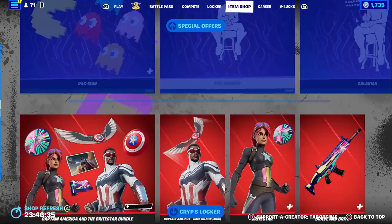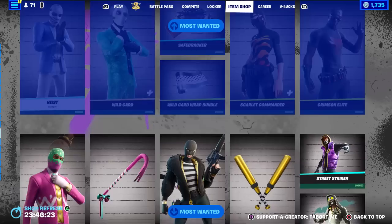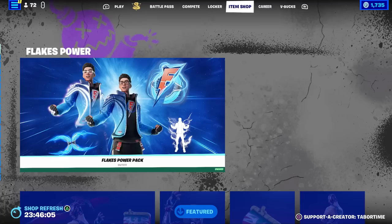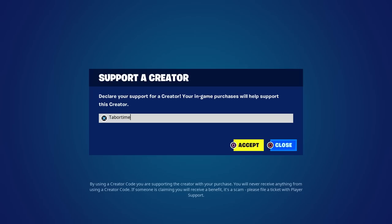We also got Captain America and the Bright Star bundle returning, Crypt's Locker bundle is still here, and all the Most Wanted stuff is still here. There are only a few days left for the Most Wanted event, so get whatever you want before it rotates out. Flakes Power is the highlight of this shop — unfortunately you have to buy the entire bundle, but luckily it's only 1800 V-Bucks. Hope you guys enjoyed this video, a like is always appreciated, and don't forget to use my Support-A-Creator code which is Tabor Hill.